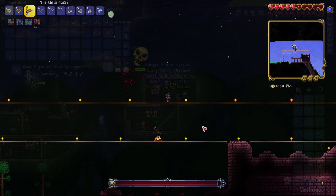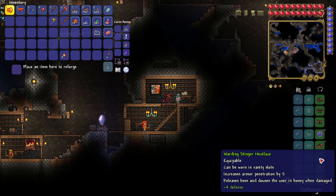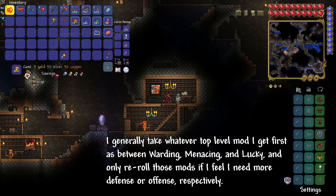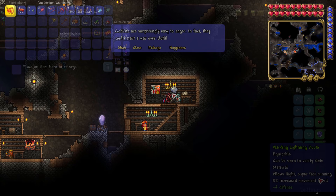So which should you go for — menacing or warding? Think of it this way: if you're getting killed by enemies before you can kill them, then more defense will let you do damage for longer. After all, a dead character does zero damage. But on the other hand, if you're surviving perfectly well but it's taking forever to kill them, then most likely your defense is fine and you need more damage output.